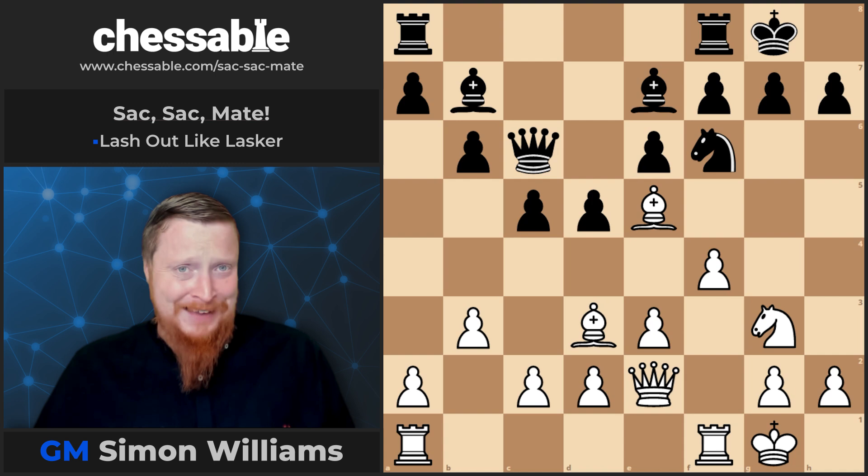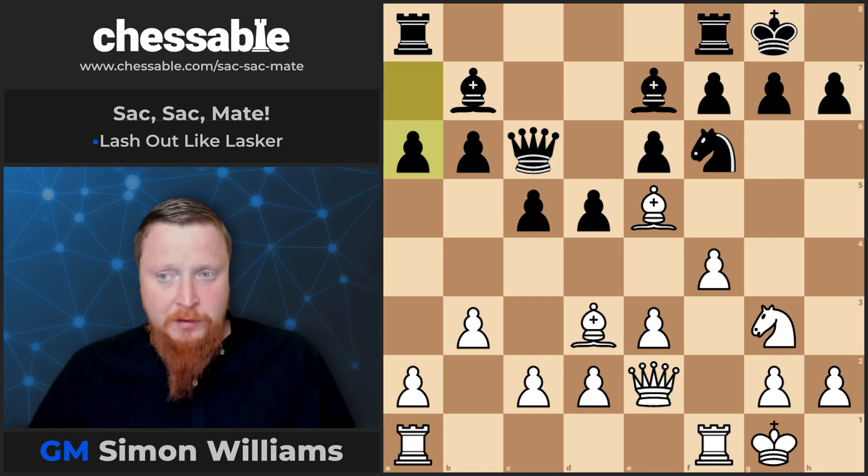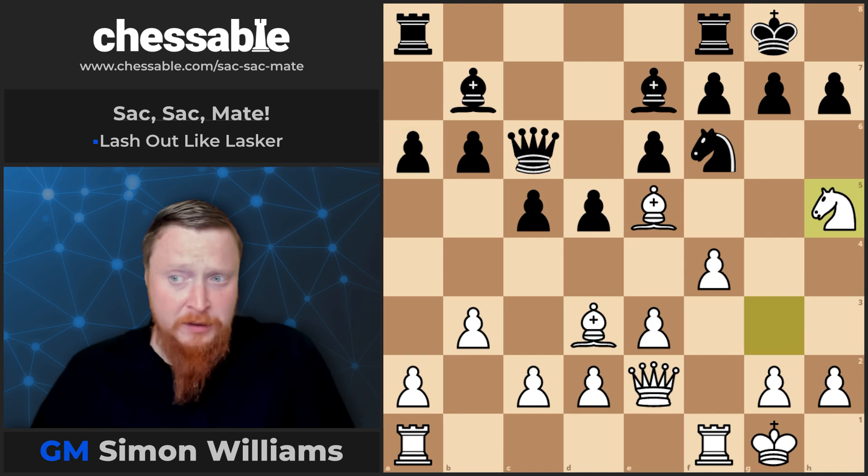In this position — his most famous example, I would say — Bauer with the black pieces played a6. And after knight h5, white was getting ready for what is now coined the Lasker double bishop sacrifice.